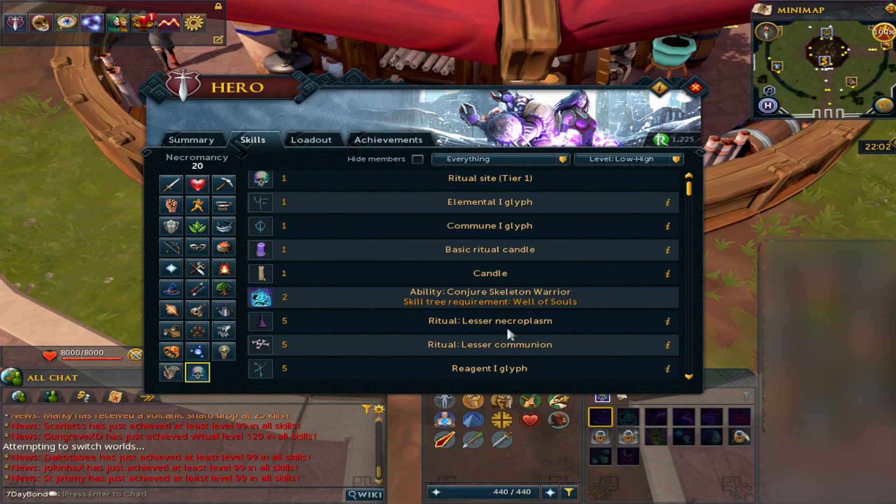At level 5 you're able to do the ritual for lesser necroplasm. Doing this with no multiply glyphs or anything like that will net you about four to five mil per hour, and it's definitely grindable to be able to achieve your first bond.